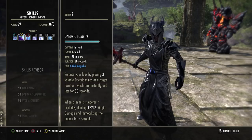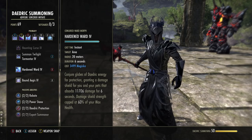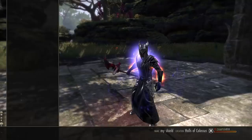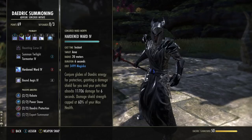Next up is Hardened Ward, in the Daedric Summoning skill line — the fourth ability you unlock. Starts off as Conjured Ward; morph it to Hardened Ward. It is a damage shield and the more health you have, the higher the shield will be, because it is based off of 60% of your maximum health. Your max magicka increases the size of this shield up to as far as it can go, and then your health caps it there. So the higher your health, the more potential you can get out of your shield.